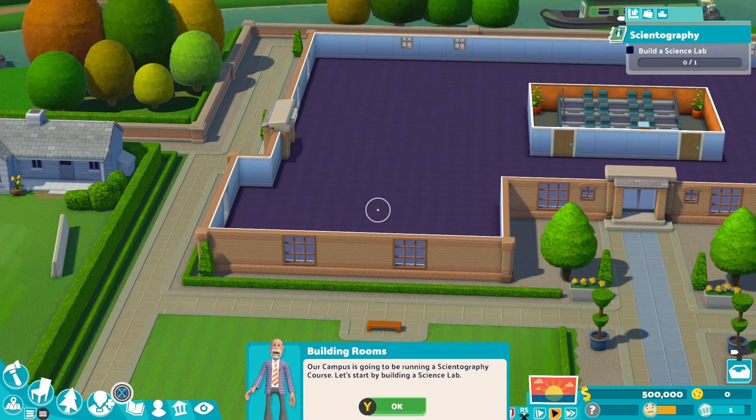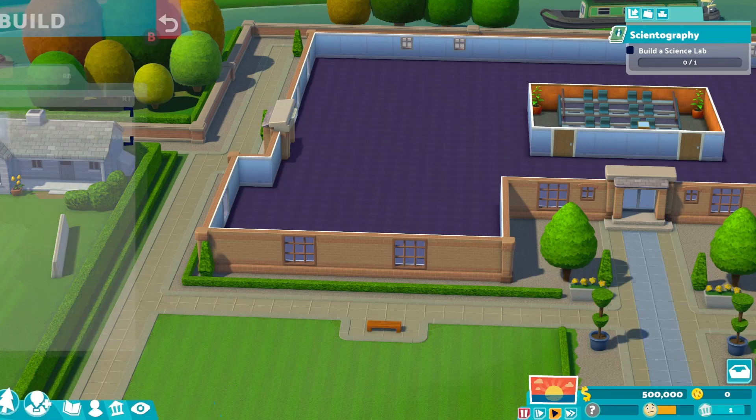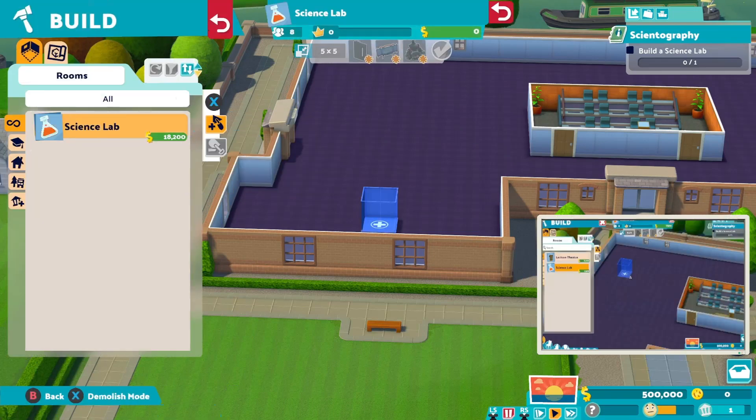Our campus is going to be running basically a science course. Let's build the science lab. So we just press X and hit the build tab, then hit the science lab.